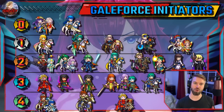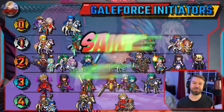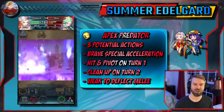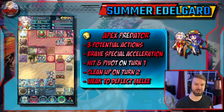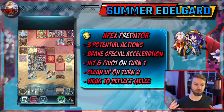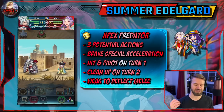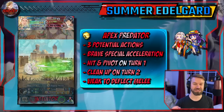None of these units are really going to be the silver bullet. If you're going to have a Galeforce team, you generally want two initiators so that you can cover two different types of threats. We start with Summer Edelgard because she's just the premier Galeforce unit. She demonstrates the melding of Hit and Run and Galeforce, and there are enough actions for luxury picks like Duo Thor. You do have to be wary about Deflect Melee. Summoners, this is Galeforce made easy — if you're brand new, this is the unit you start with.